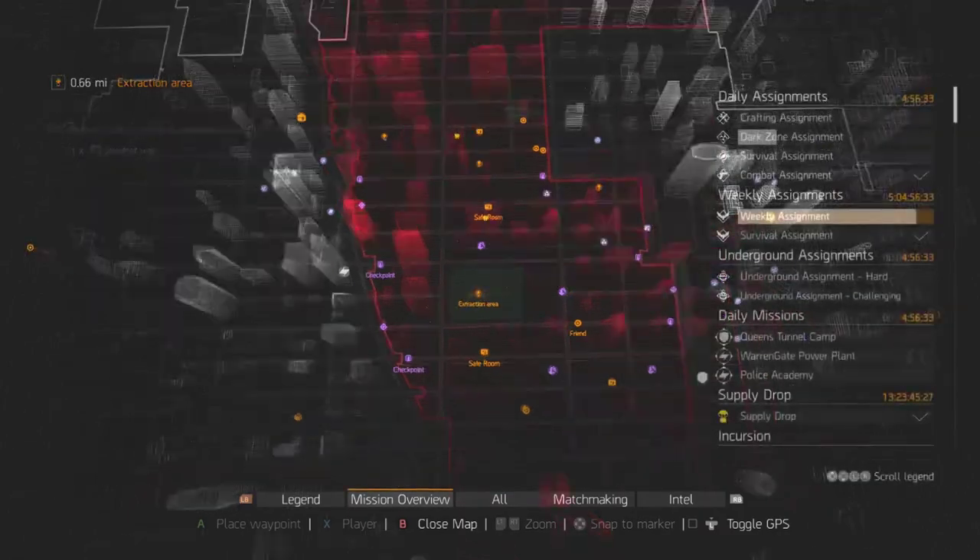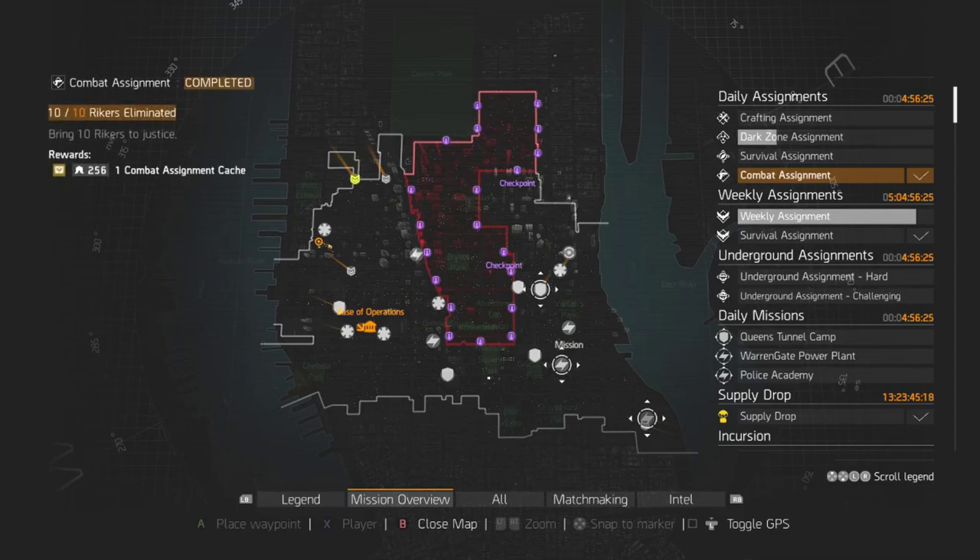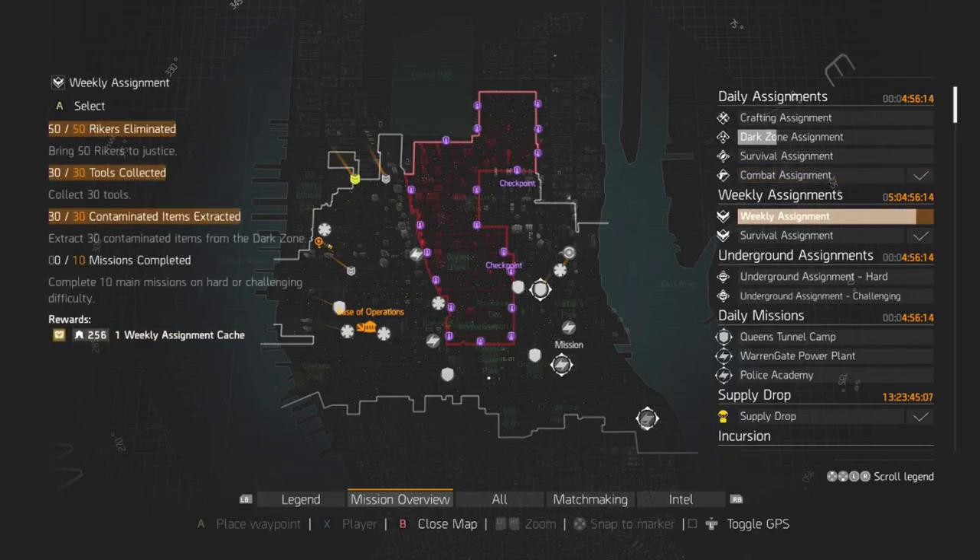That Rikers objective changes week to week. This week it's also 30 tools collected — those you just do outside the dark zone. There are various places on your map where you'll find tools; just fast travel to the nearest place. For example, there are two places near Amherst's Apartment this week.